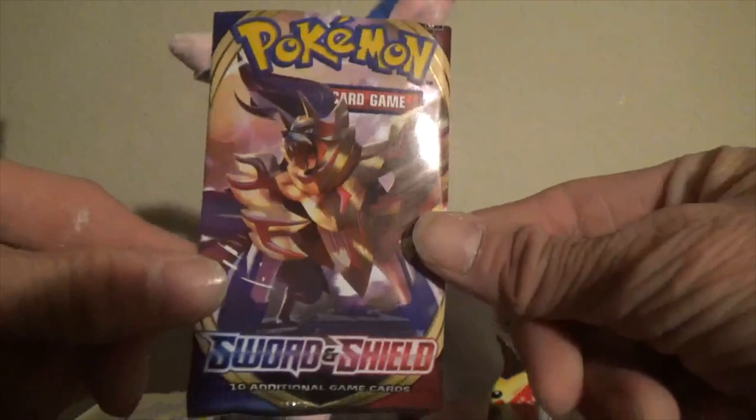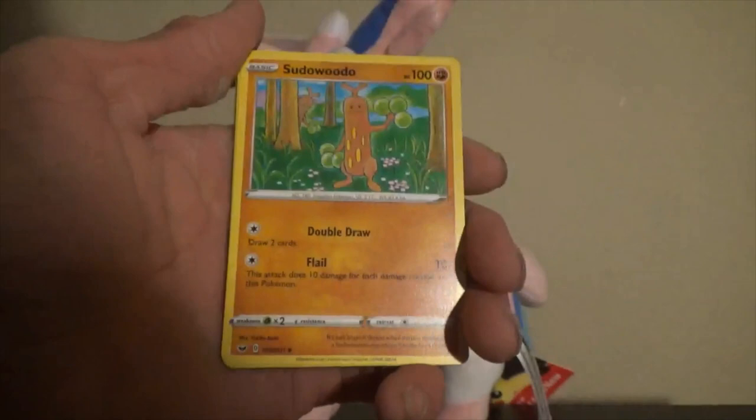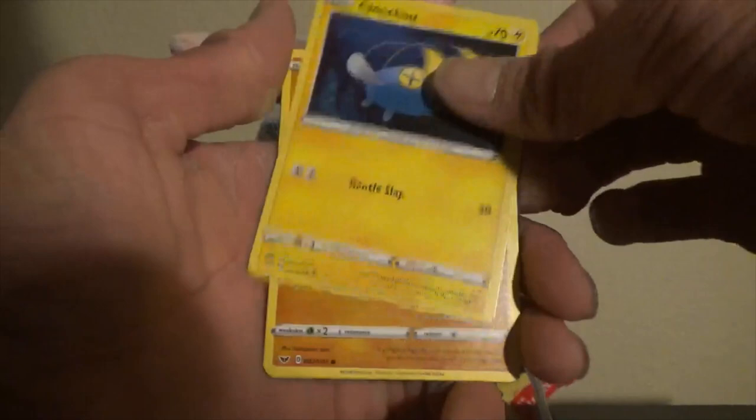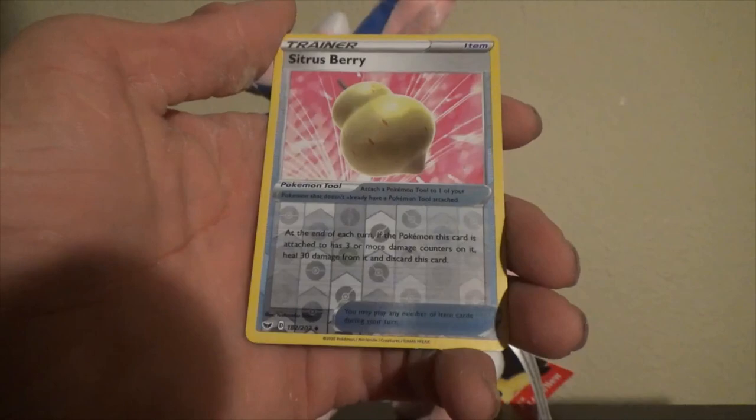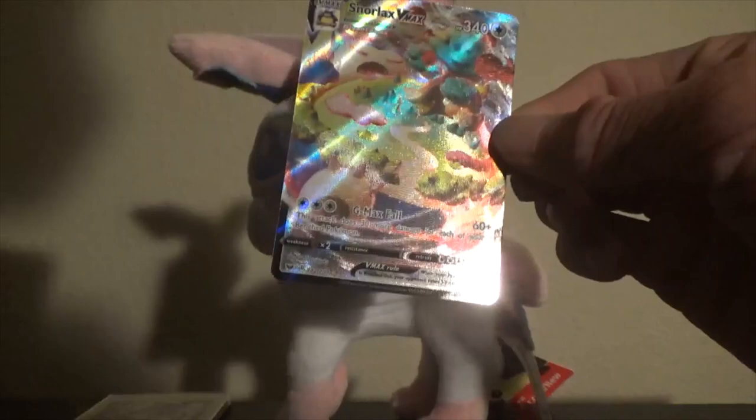Cold card to the side. I really want to guess Fairy energy so bad, but I know Fairy energy is dead. Fighting. Sudowoodo, Eldegoss, Energy Search, Scorbunny, Nickit, Chinchou, Diglett, Ferroseed, Reverse holo trainer Citrus Berry, and a Full Art Snorlax VMAX! Look at that — that is a clean card right there. That is going into my collection for sure. Look at that, just admire that for a second.